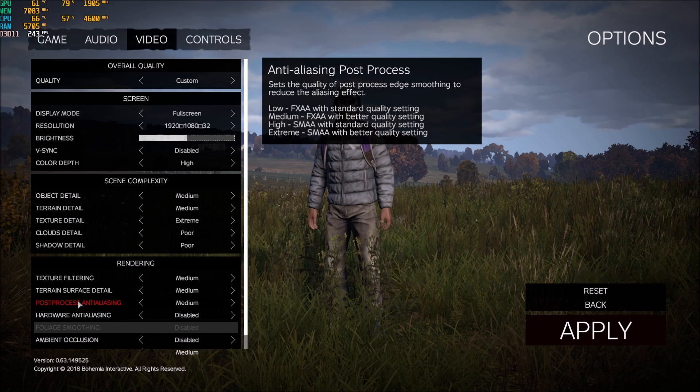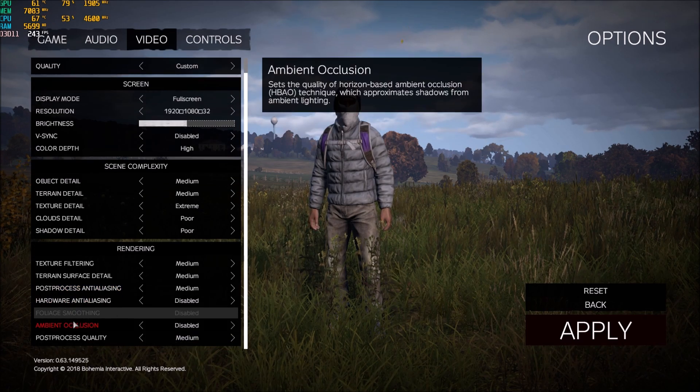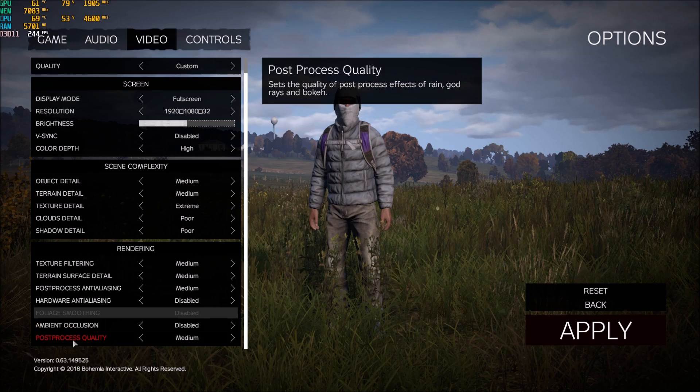Post-processing anti-aliasing: I'm playing with FXAA with better quality settings, so put this one at medium. Integrated GPU users should go at low. Some people are getting better FPS with high versus medium with SMAA, but for me that's not the case. Hardware anti-aliasing: I'm not using it. Ambient occlusion: I'm disabling this option — I don't like it and you will get a lot more FPS. Finally, post-process quality: I'm playing at medium.